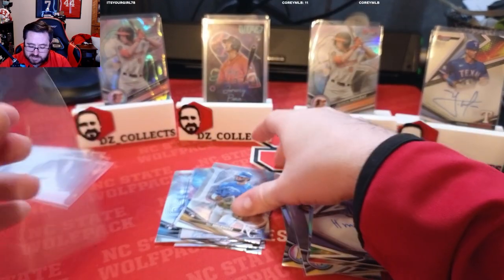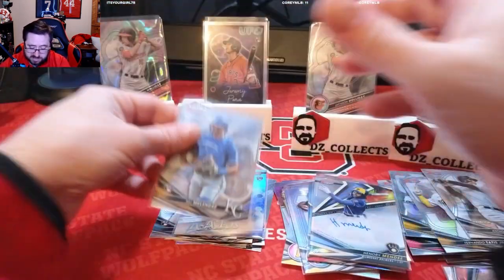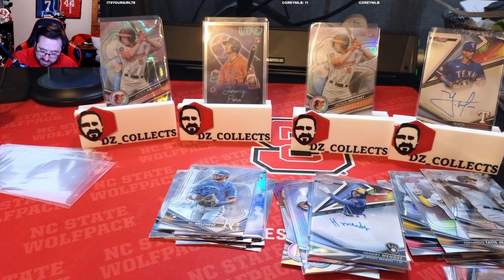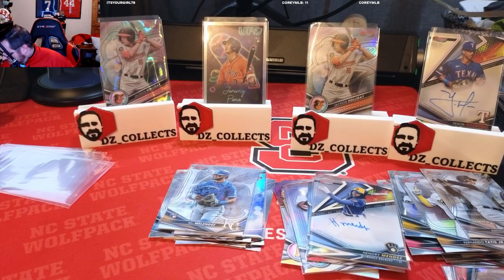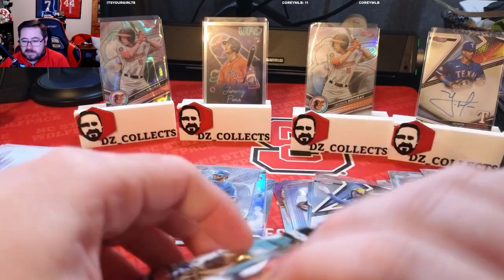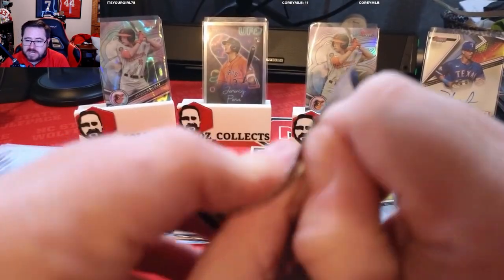Jackson Holiday coming through with the fire right there, you love to see it. I'm going to sleeve up the MJ Melendez just because I'm high on him — I think he's going to have a good career. One box down: we've got the Jackson Holiday lava wave, the Jeremy Peña UFO, the base Holiday, and some good prospect base cards and rookies. You hit a Jackson Holiday lava wave refractor out of 199 and you can't really complain, so we're going on to box number two.